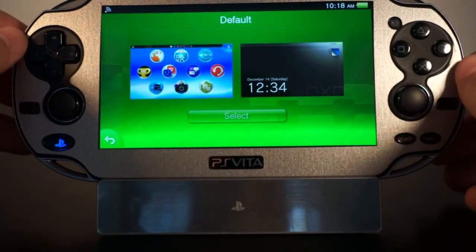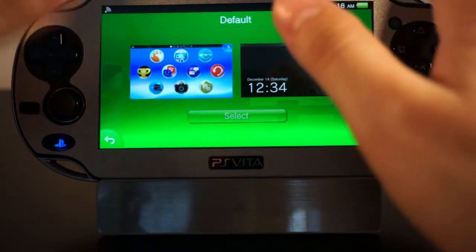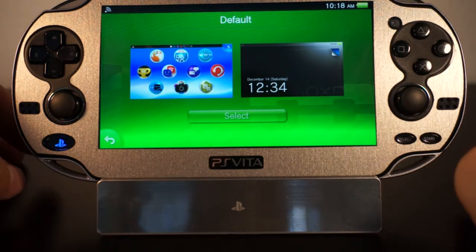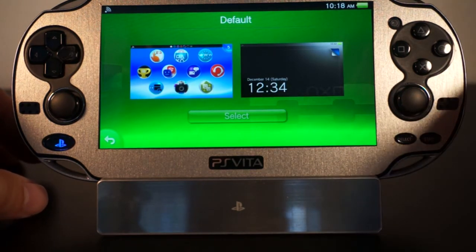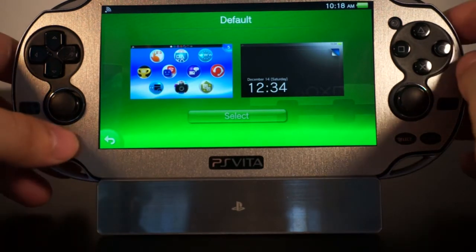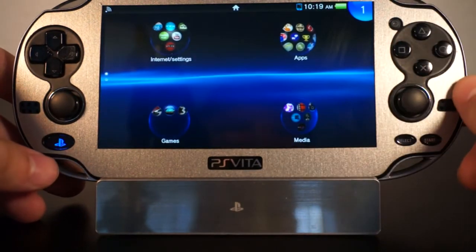One of the things about the themes is that it's not only going to change your background or your lock screen — it's actually going to completely change the way your icons look. And the background music, if you have it on when activating your PlayStation Vita, will change as well with the theme.